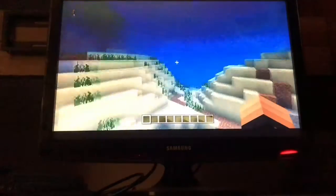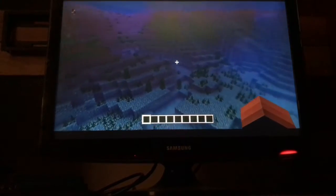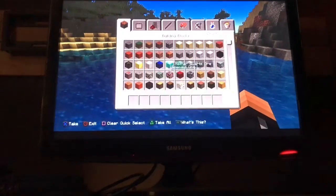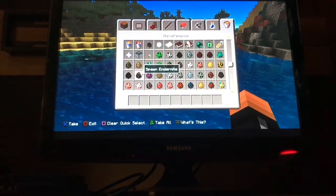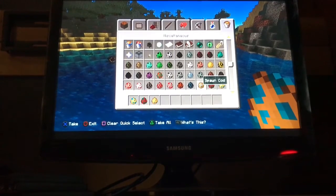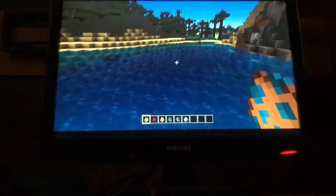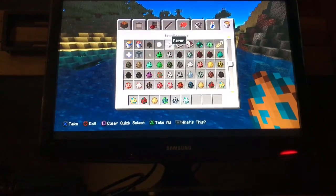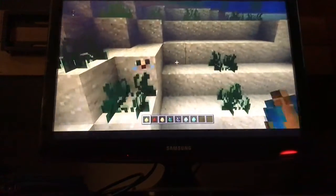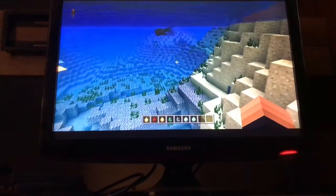Nothing new happened after that until the 1.13 Aquatic Update. With that update, we got a couple of new things: puffer fish, salmon, cod, phantoms, dolphins, sea turtles, and drowned. These really changed the ocean.